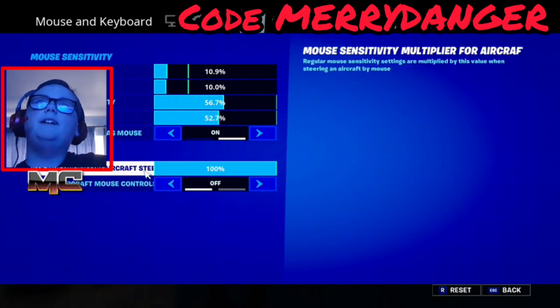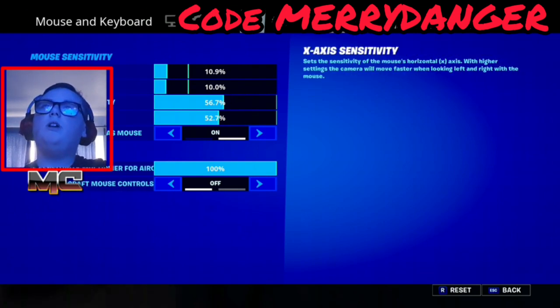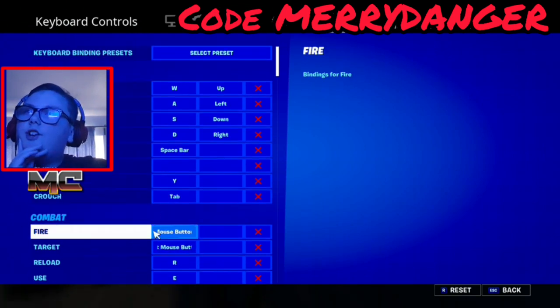Steering is 100 percent, aircraft mouse controls is off. My auto-run is Y, my crouch is tab. Reload is R.